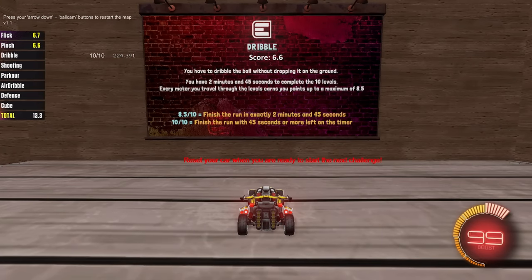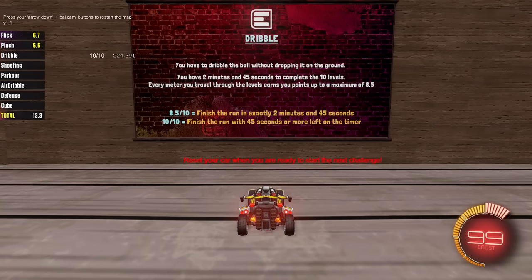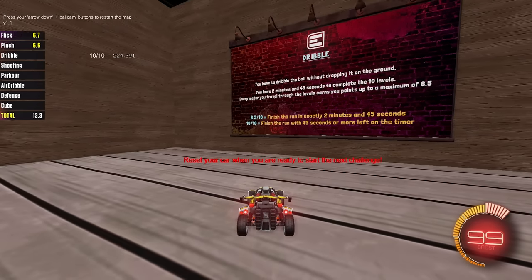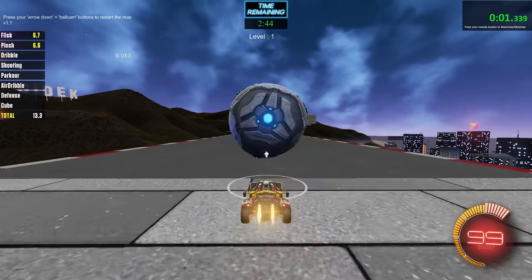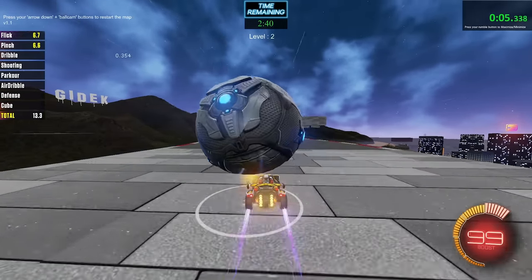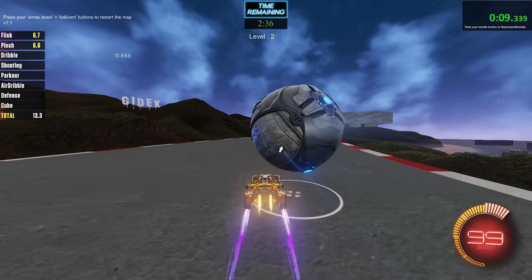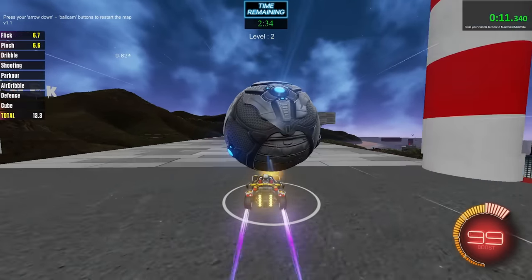You have to dribble the ball without dropping it on the ground. You have 2 minutes and 45 to complete the 10 levels. Every meter you travel will earn you points up to a maximum of 8.5. So 8.5 is 2 minutes and 45 seconds on the timer, but if you get any faster, you can go up to 10 out of 10 with 45 seconds left. That is tough. Two minutes to complete 10 levels. We're on level 2 already — if the levels are pretty short like this, that's not too bad. But I would imagine the last few levels would get pretty tough.